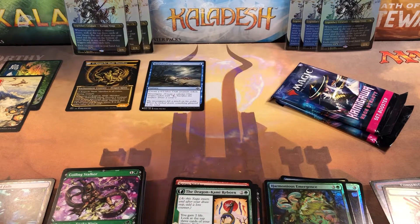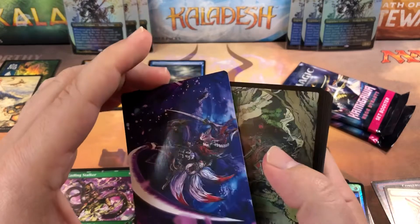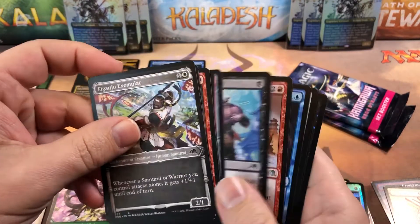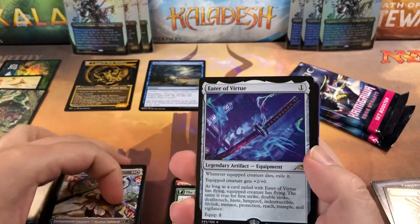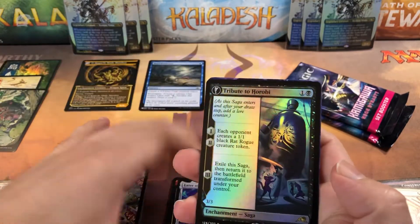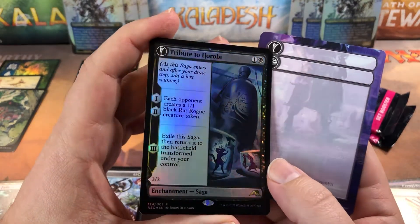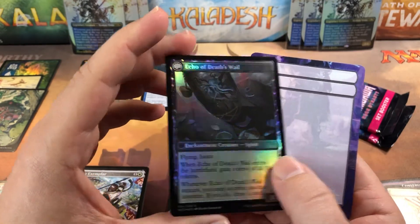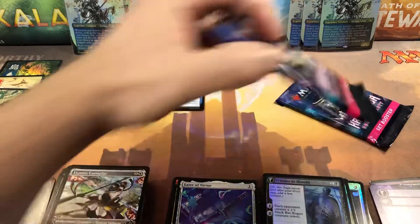Definitely not looking as good as that first bundle we opened. Gorgeous forest — Kamigawa uncommons — and the Eater of Virtue. A foil rare: Tribute to Horobi, pretty good, with Echo of Death's Wail on the back. So a foil rare and a flip token. Two packs left.